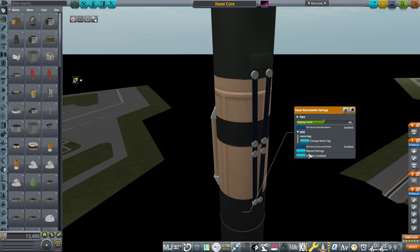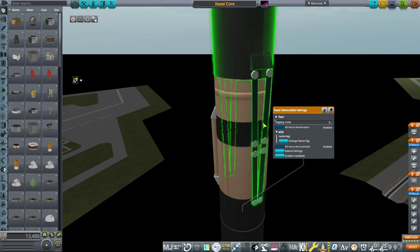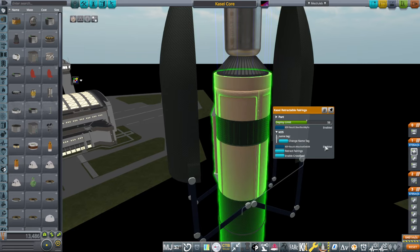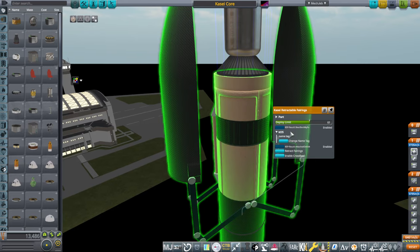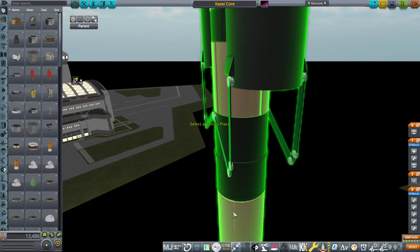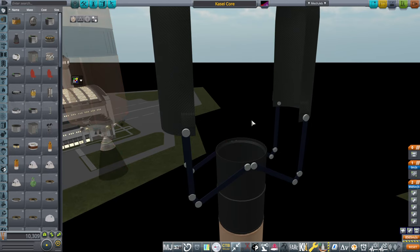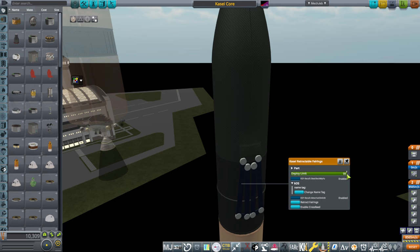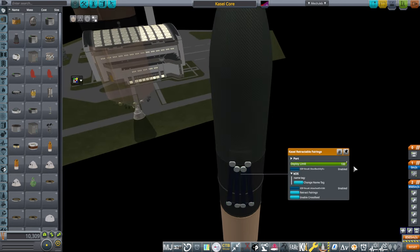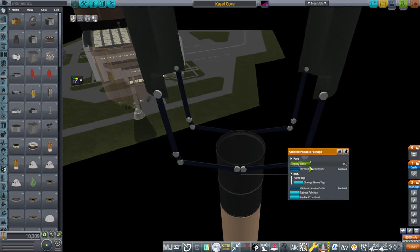The solution is a special retractable fairing. Basically it goes like that, then it stops right here, the stage ejects, and then once the stage is off, the fairings close up. So we get the fairings back. It's a little bit complicated like this, but it's an idea. I don't think it's something that anybody's going to actually do, but it's an idea.